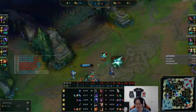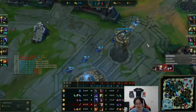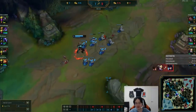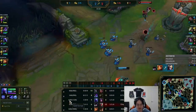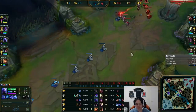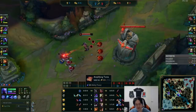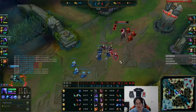Right here you killed their mid laner and now you're shoving out — this is all good. But then you instantly recall. There's no reason to go back here. If you ever are confused about where the wave is, just look at your minimap. Because they're here, the enemy minions are also at the same place. You want to calculate the time it takes for the wave to crash. Will it meet with this wave? The answer is no — so you should be basing right now. At 3:12 you should have based, and by 3:20 you'd already be in base. You'd have enough for boots and probably either Dark Seal or Sapphire — a pretty good purchase.